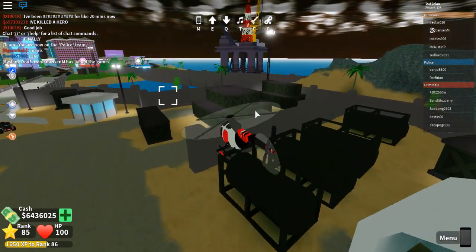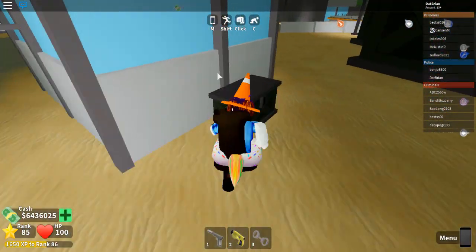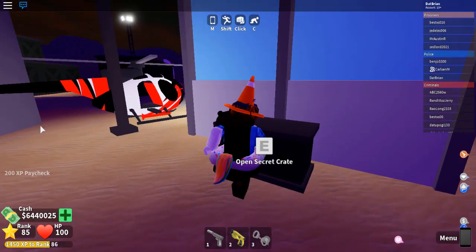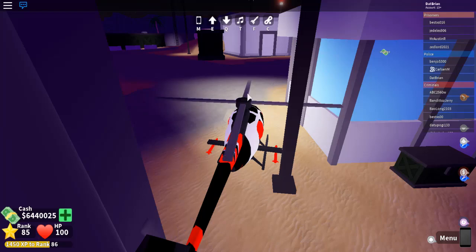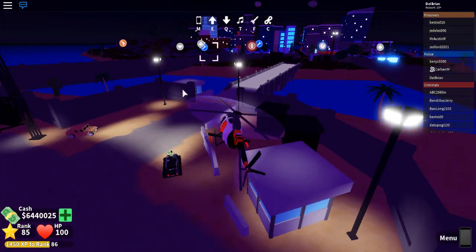If you guys are coming here for the lightsaber, it's right over here — just right here. There's this thing called Open Secret Crate, which you need a key for. If I click on it, you just need some sort of key. We're gonna go find that, which people don't really know. I've been trying to go around to see where it is. People have been saying it's in the plain east, so maybe we'll check that out.